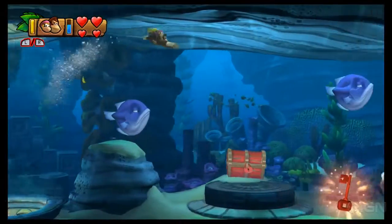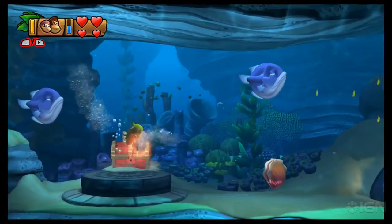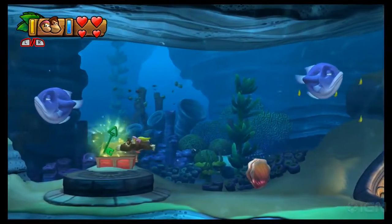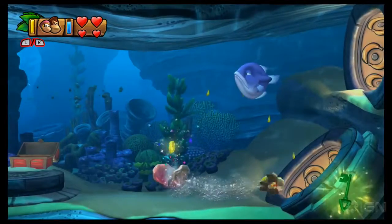There's the red treasure chest we saw earlier. Simply swim into it to use the key — and what do you get? A green key, which means we're going to have to find a green treasure chest. Take the bottom right exit.